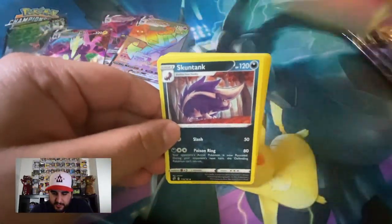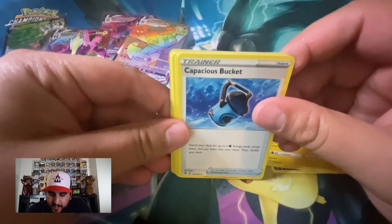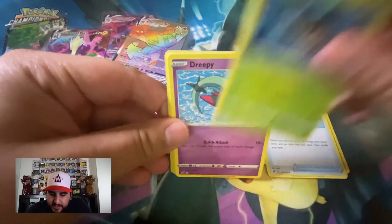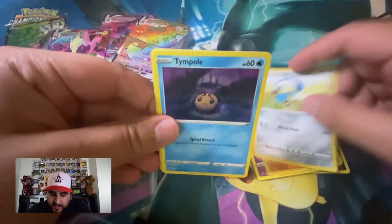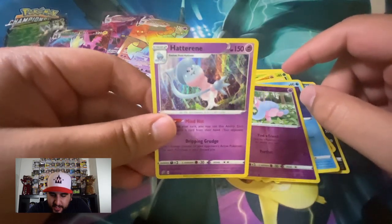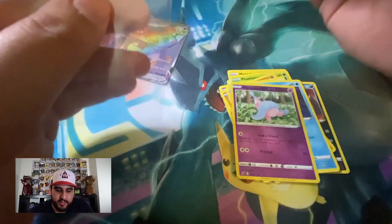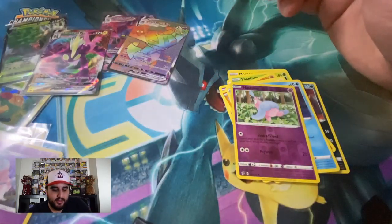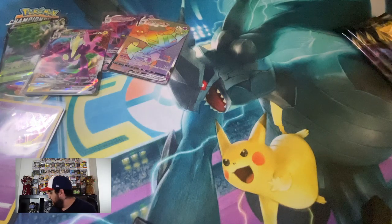Pack four: get rid of the fire energy. Capacious Bucket, Phantump, Dreepy, Galarian Farfetch'd, Honedge, Timid pull, Hatenna, and a rare Hatterene holo — my apologies, rare holo. Kind of a letdown after those two Dragapult VMAXes but that's alright.